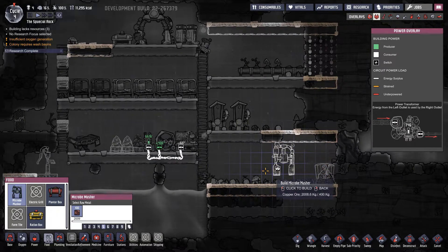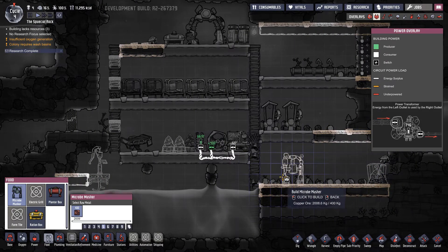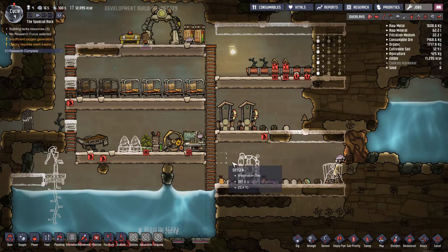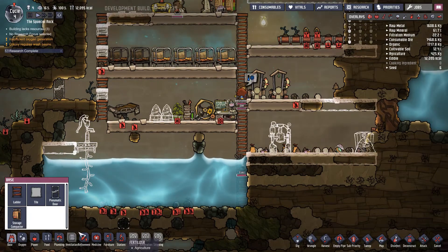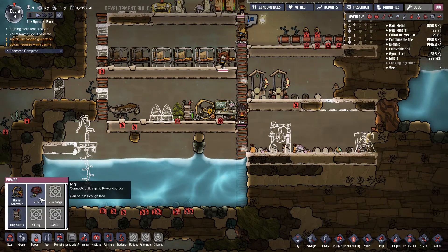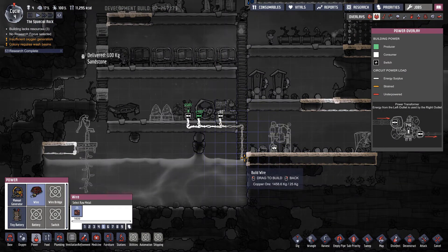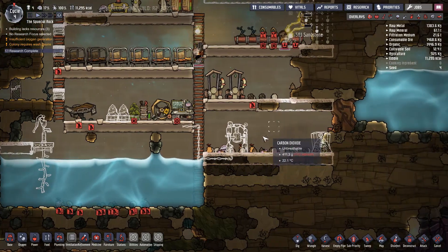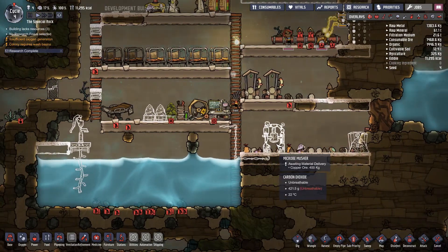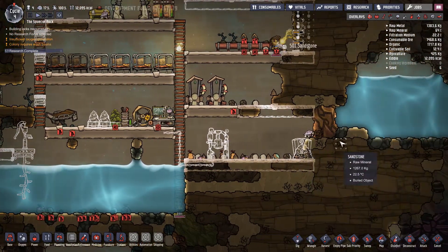This one here. Let's leave two spaces. Where was the wiring? Power, wire, here. Can it go through water? I hope so. Into that and start making some micro-mushers - micro bars. Food, start making food.